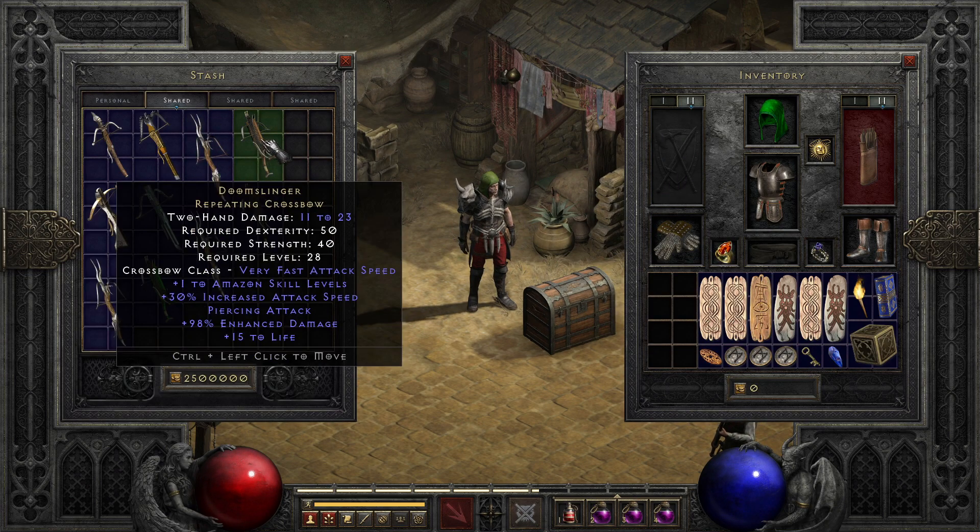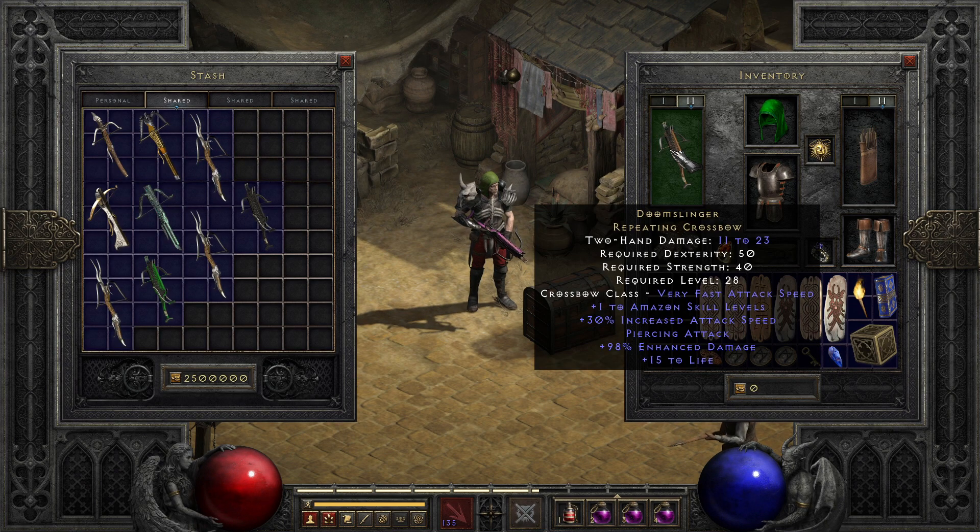The last of the normal difficulty crossbows is Doom Slinger, whose base is the black sheep of the crossbow family. Repeating crossbows have exceptional base speed, making them more in line with normal bows, albeit using a different animation. That doesn't help Doom Slinger itself a ton since its damage is fairly low, but with plus Amazon skills, piercing attack, and an extra attack speed on top of its fast base speed, it's not as bad as it looks at first glance.